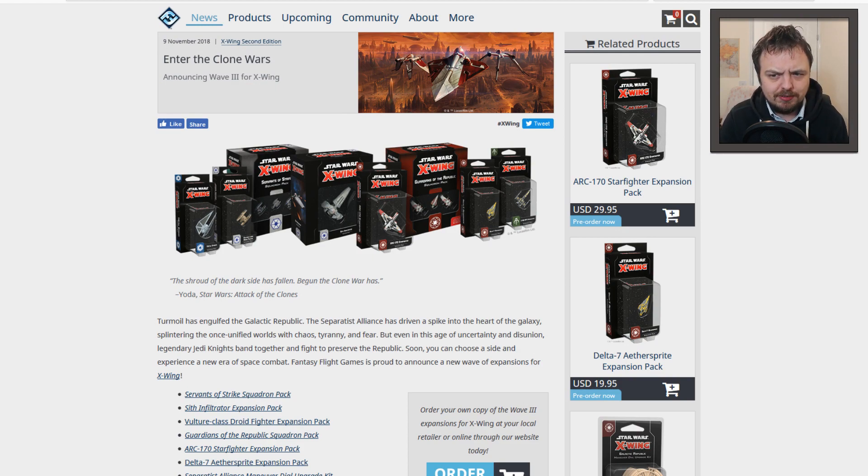Two of them I think we already have, because the Striker and the Headhunter for Scum and Villainy I think we already have — these are the 2.0 versions, I could be wrong on that. But you can see we get basically two sort of starter sets, one for each faction, and then some of the specific ships out of those boxes.